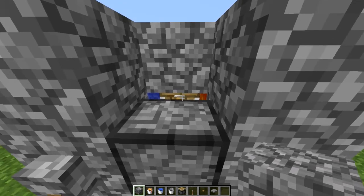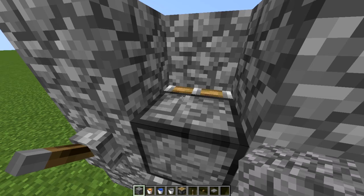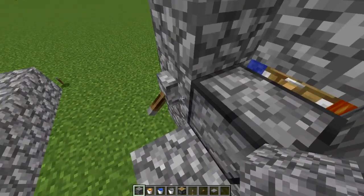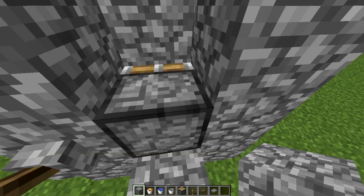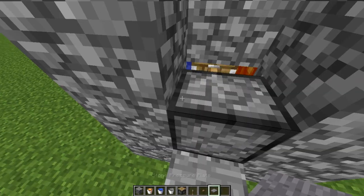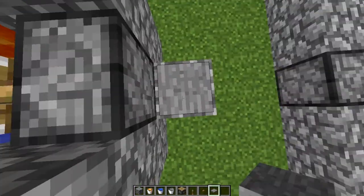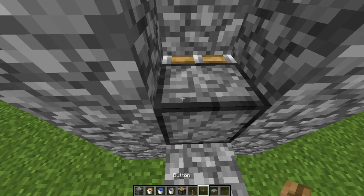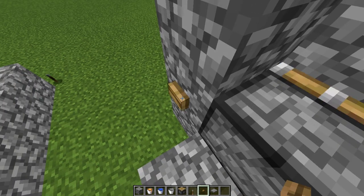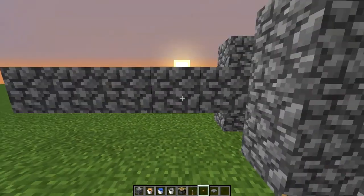Turn it on — it pushes in front. Turn it off, a new one will be produced in a minute. Turn it on again — it's pushed in front. Turn it off. This can also use a pressure plate or a button, so you can really do anything to trigger it.